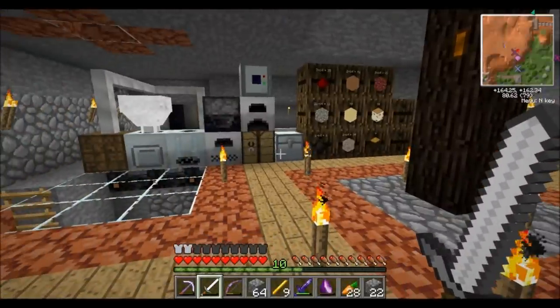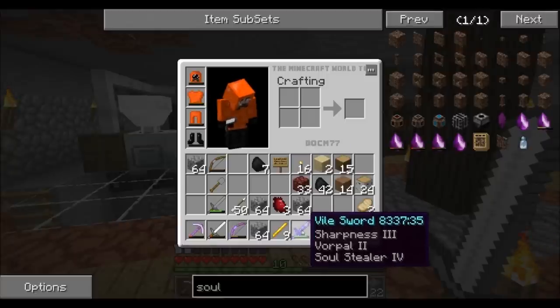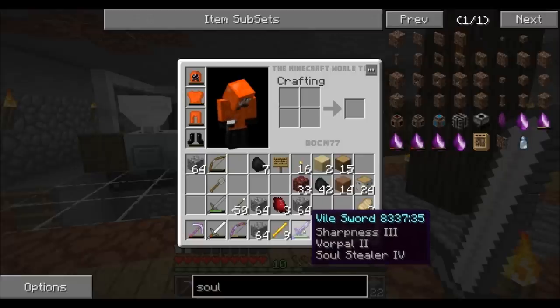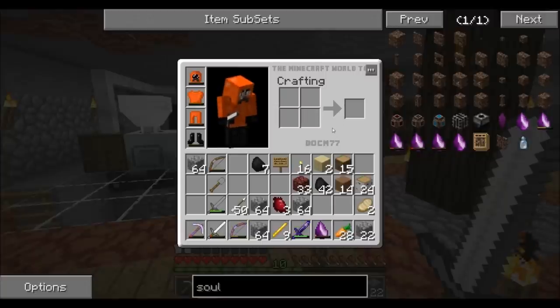Back at base, I want to correct myself — I said this was a level three enchantment but it's actually a level 30 enchantment to get soul stealer, and you won't get it every single time. You can only get it on the vile sword. Vorpal 2 is also on there — when you hit skeletons it gives a bigger chance of getting their heads. Sharpness 3 is a pretty decent enchant as well.